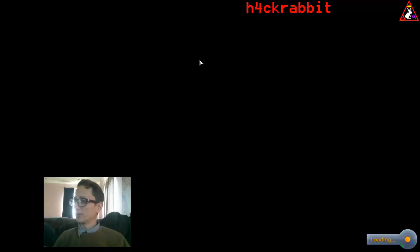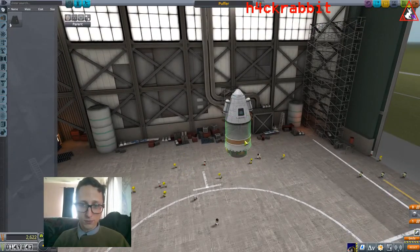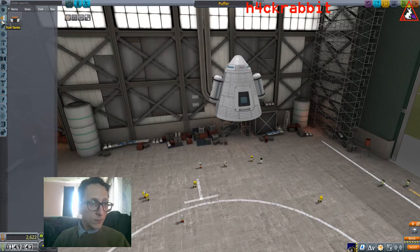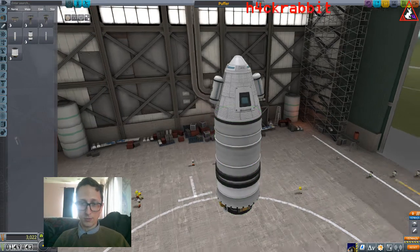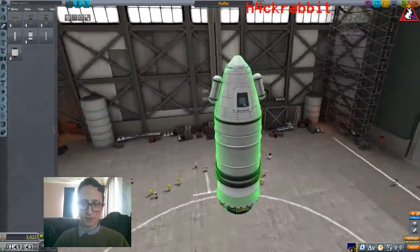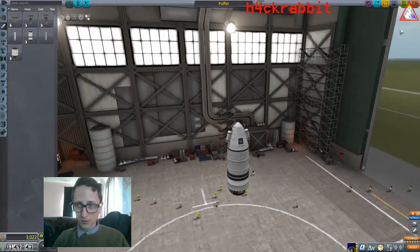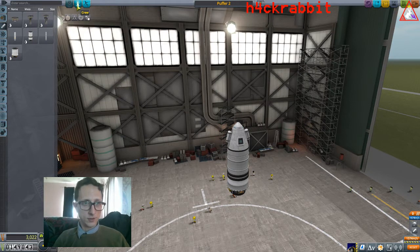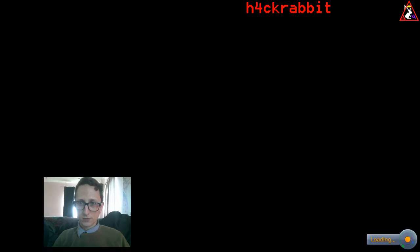We're going to the Vehicle Assembly Building. This is basically what we made last time — we just put Valentina in, hit spacebar and launched. This time we've got the Hammer booster. Swapping out that one thing, I have a feeling that'll probably do the trick. Let's get Jeb some experience — he's got to learn to fly.